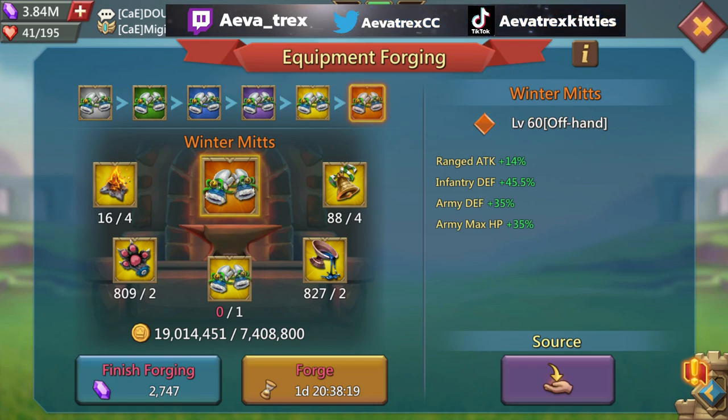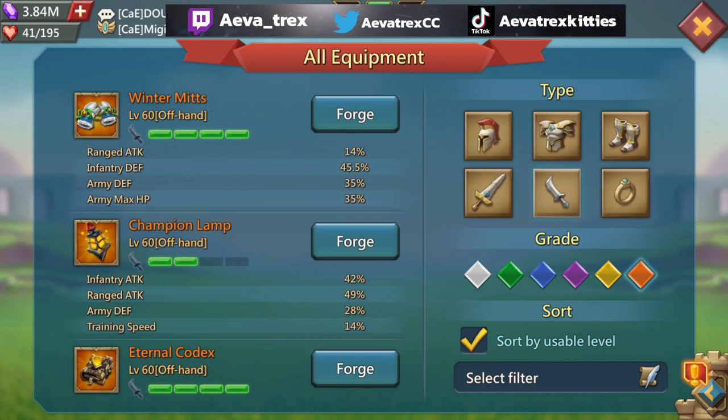Now let's talk about the stats. You have Ranged Attack at 14%, which isn't a lot — and there are items that give more. Then you have Infantry Defense at 45.5% and Army Defense at 35%. Defense is probably the worst of the three army stats; you obviously want Army Attack and HP before Defense. It's nice to have, but at the end of the day it's not really what makes or breaks this item.